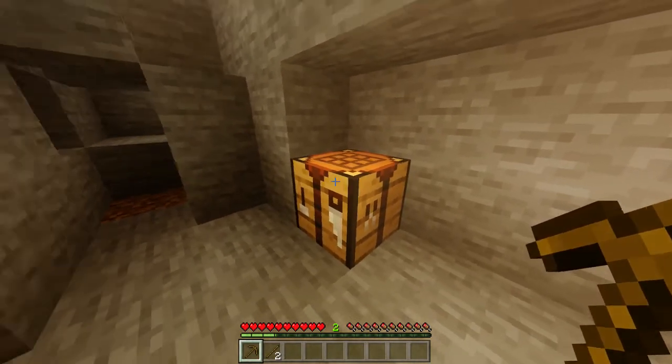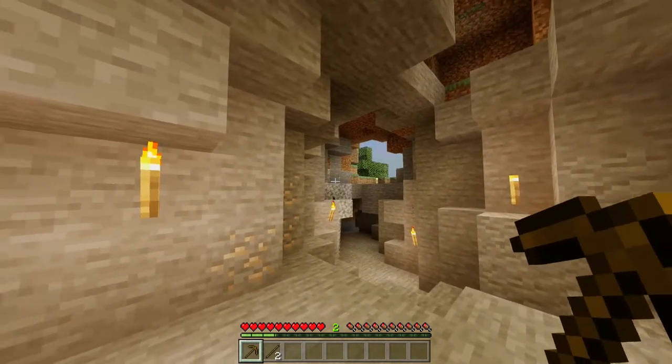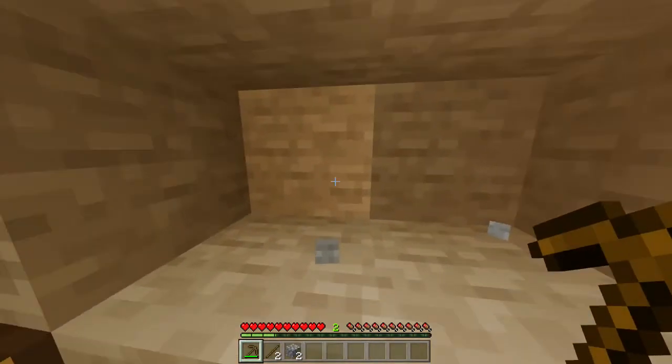Once you've got them, you then want to find yourself some stone, which you can find literally in any cave or mine. Once you've found it, you want to take your pickaxe and mine two pieces of stone, which will give you cobblestone.